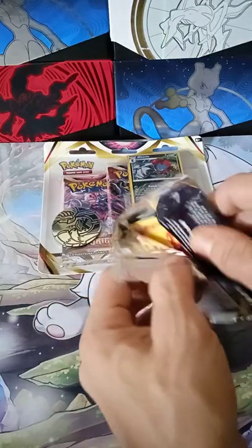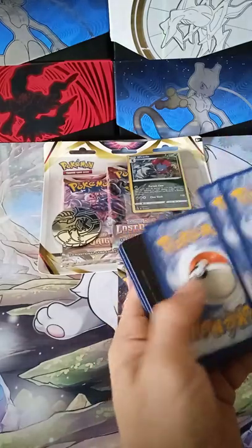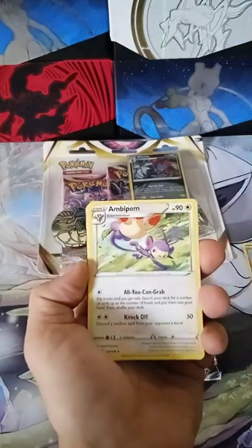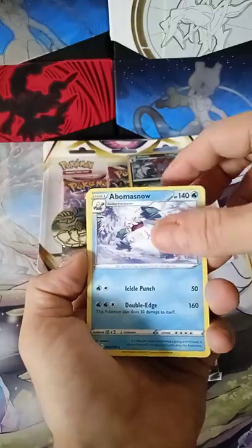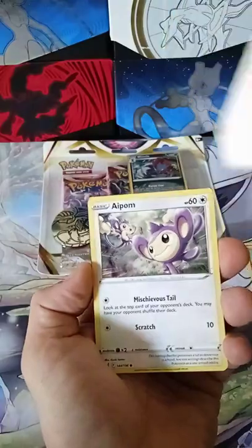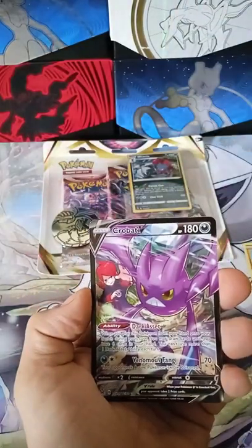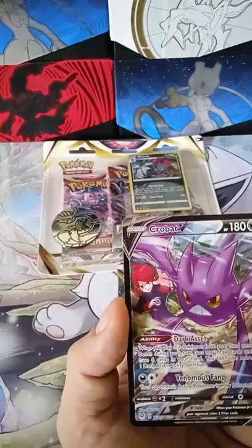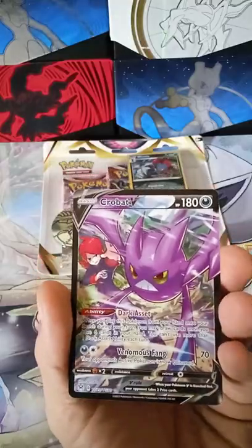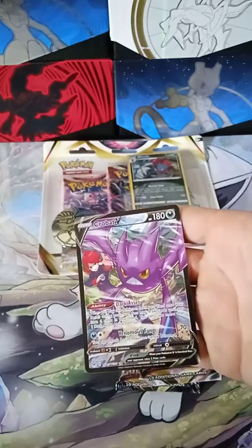Three packs left - what are we going to get? Something nice! V Star card... Ambipom, Abomasnow, Aipom, Clefairy, Spinarak, Litwick - oh my god, we got the Crobat V trainer gallery card! Let's go! That's sick! And a regular Aipom. Let's go!